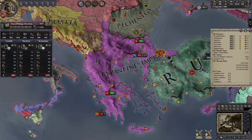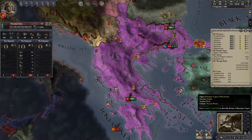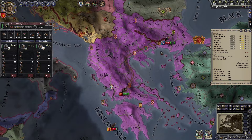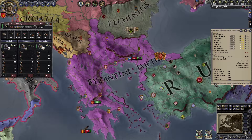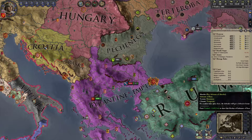Croatia is as strong as Lesser Armenia and could cause serious problems. We better disband this other army and head north to deal with the Sicilian army. Maybe we can get them to accept peace — no, of course not. We'll keep an eye out for Croatia; maybe they're in another war. Nope — they will be placing their full attention on us.